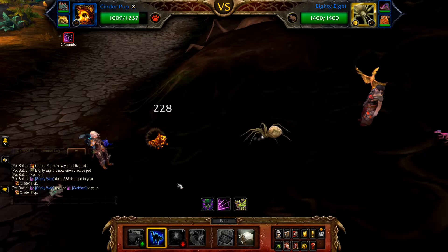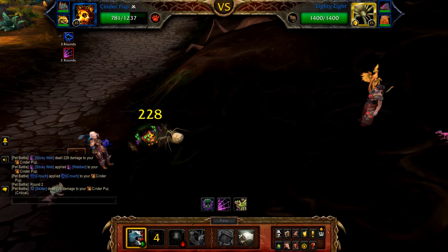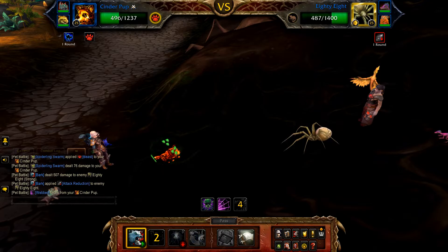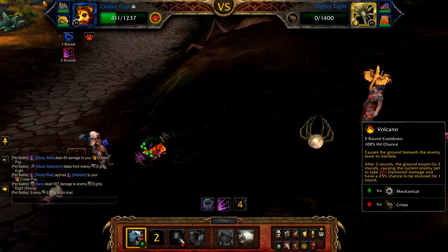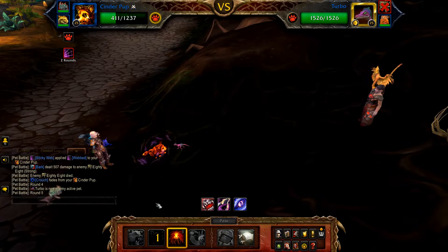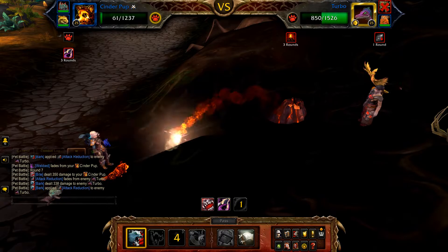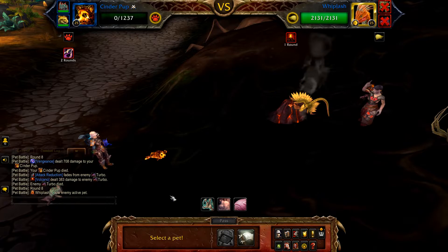Start with Crouch, and then use Bark until 88 is defeated — should take 3. Once 88 is defeated, Turbo enters. Cast Volcano, and then use Bark until defeated. As Volcano can stun, Whiplash may be swapped in — whatever happens just follow the same rotation.